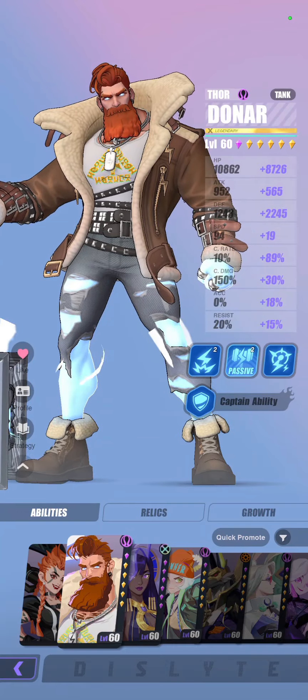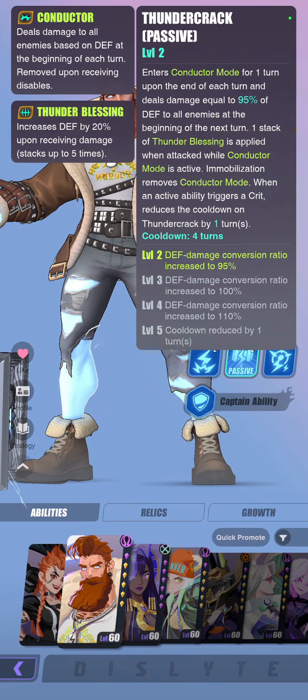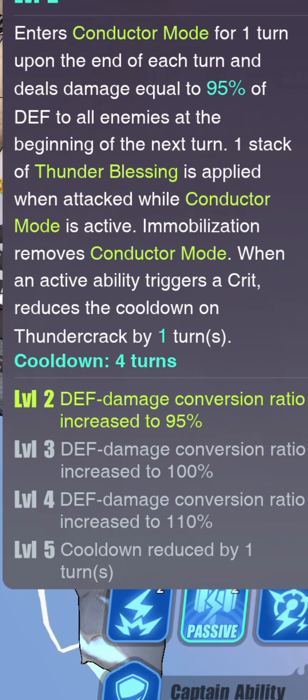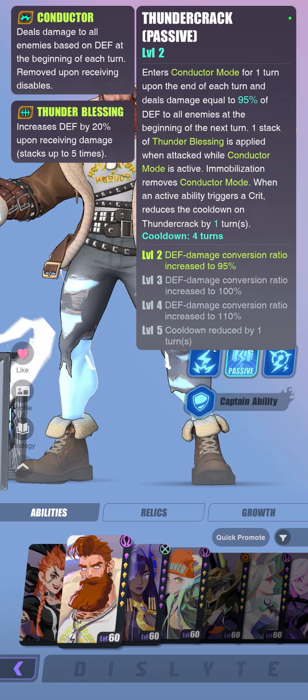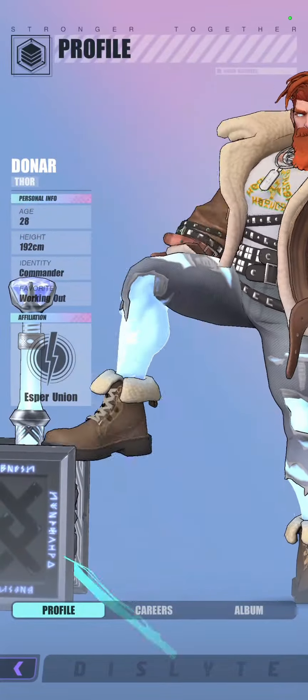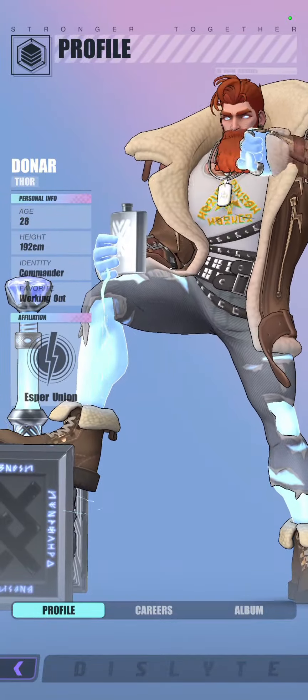Some characters like Dona actually directly benefit from having crit rate. As you can see on his passive, when an active ability triggers a crit, you reduce the cooldown of Thundercrack by one turn. He is just one such example — there are many espers in this game that rely on landing crits in order for some effect to take place.